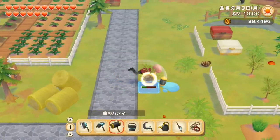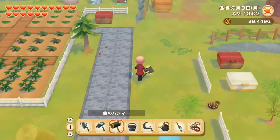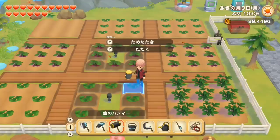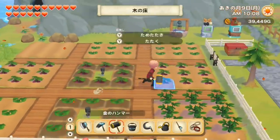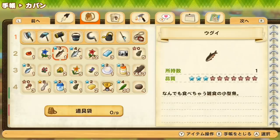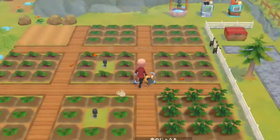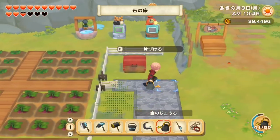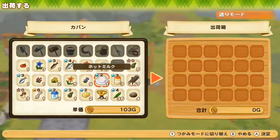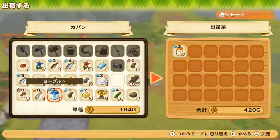If any of you guys have played One World, please let me know — I'm very curious to see what you think. In the last video I did quite a bit of fishing, so I want to go to the museum and give my fish to make sure I don't sell them without having a copy at the museum first. Let me just sell my mayonnaise and my yogurt.